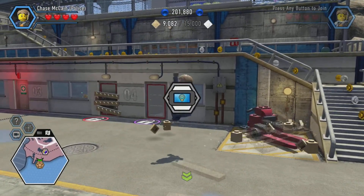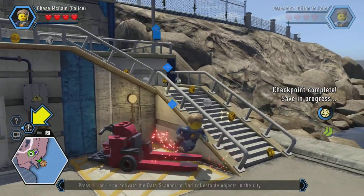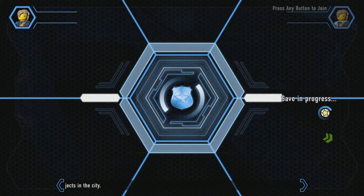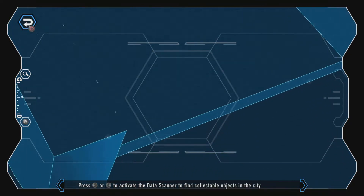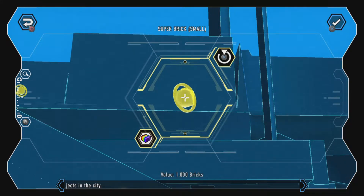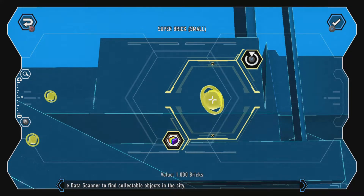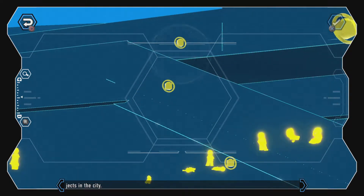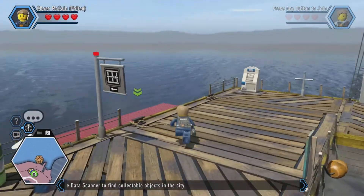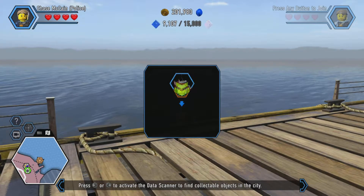Data scan unlocked! I press the left or right arrow to activate the data scan — this helps us find super bricks. The symbols on the map show where we can find special super bricks to build the ship. I check how many bricks I need: 15,000. I'll need to find a lot more.